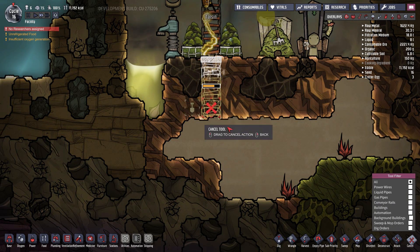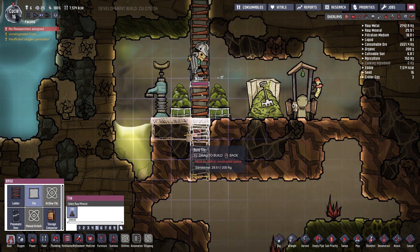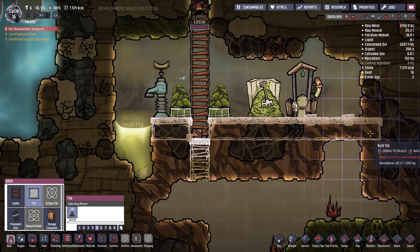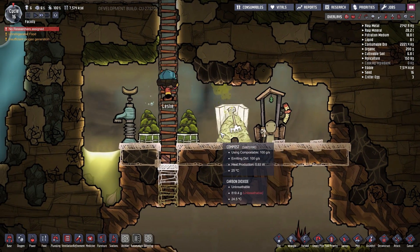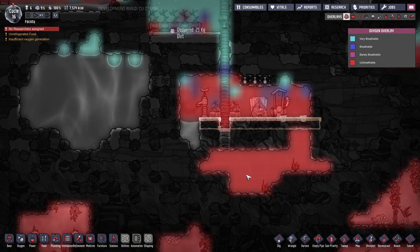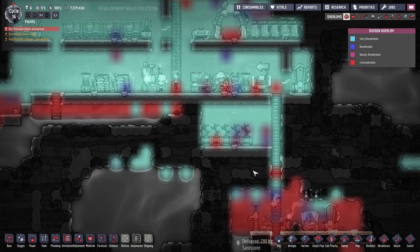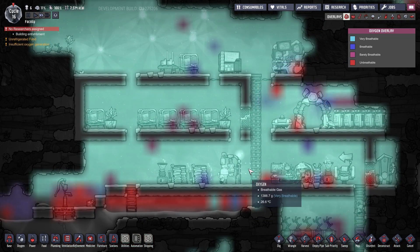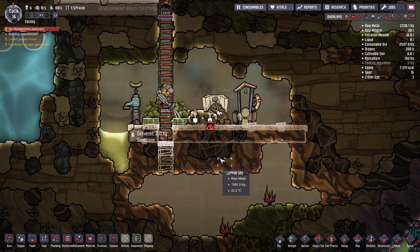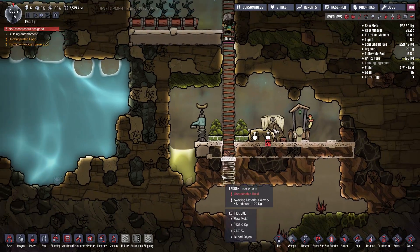Let's cancel that. First things first, let's do tiles over here. Do not do tiles over there — let's do tiles all the way around here, because that's a lot of metal that eventually we do want in. It's not very breathable down here, that's okay. This is not breathable either. Building attunement — no worries there, just some sand. We can sand it out.